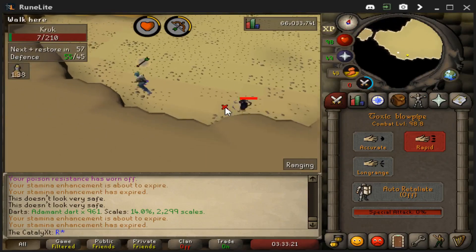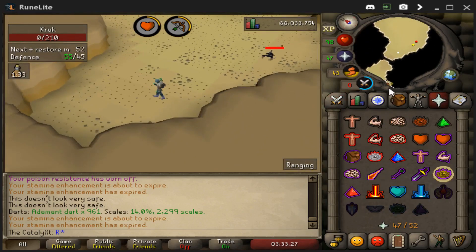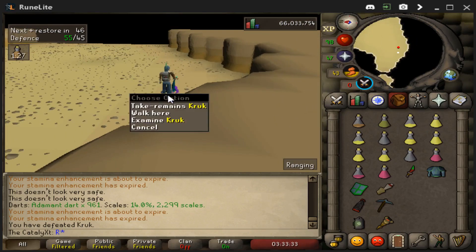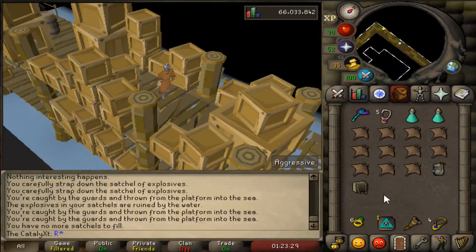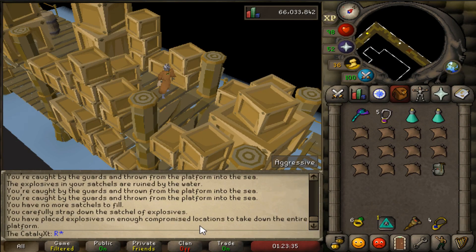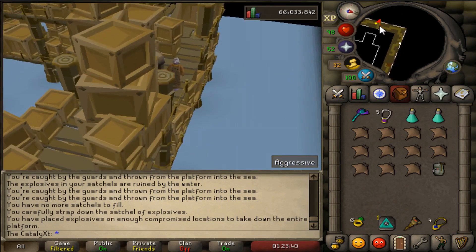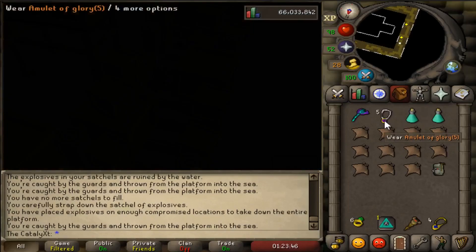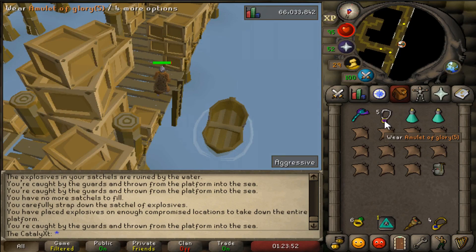Deep into Monkey Madness 2 now. Finally got his remains — good game! This part was horrible, bro, it was so bad. I got caught so many times — it took me maybe two hours to do this section. But now I can get caught on purpose because I planted all the explosives, and that's the end of chapter three. Let's move on.